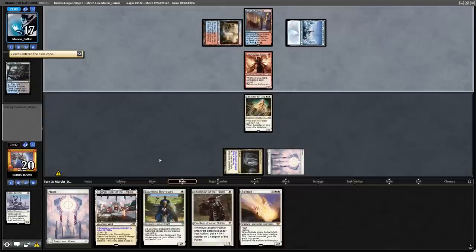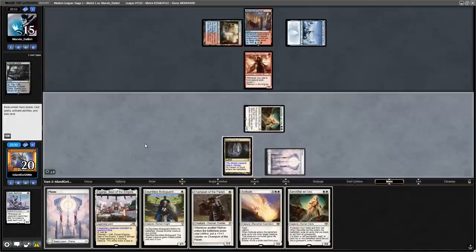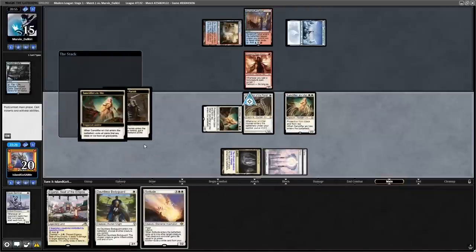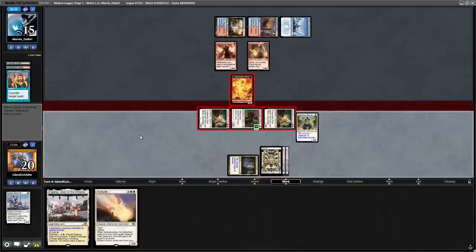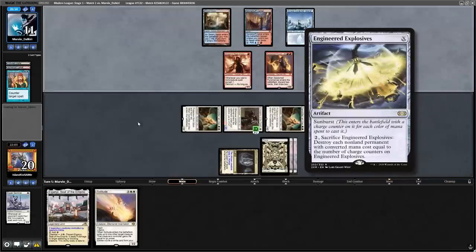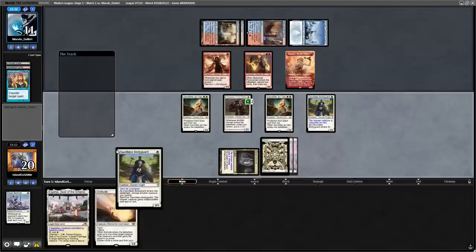After an Expressive Iteration for them finds approximately nothing, we rip another Sanctifier, meaning we can now play a Champion and the Sanctifier — our board is huge, and our opponent is going to need a miracle to survive this. A Seasoned Pyromancer doesn't do it, so we just attack in for another 4. The only way at this point for them to remove the Sanctifiers is with an Engineered Explosives, so I try my best to play around that by using Dauntless Bodyguards to protect the Sanctifiers.